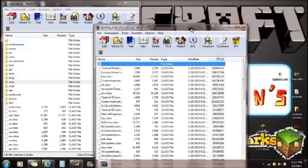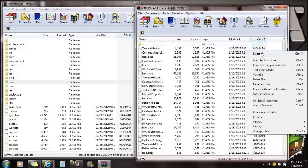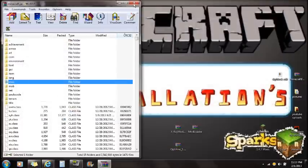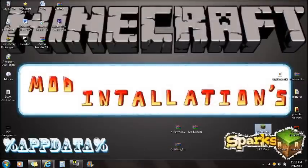Now I'm going to install Optifine — not because it is required, but because it helps with Minecraft lag. Select all and drag them all in and push OK. Now you guys are completely done with installation. Let's launch Minecraft.